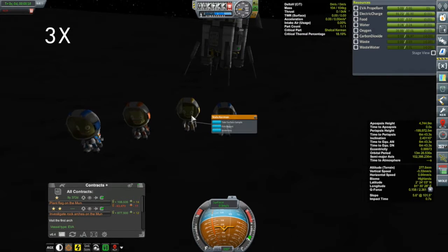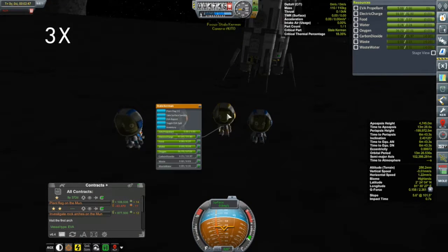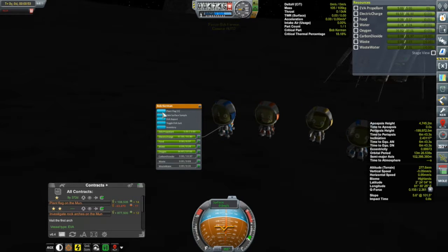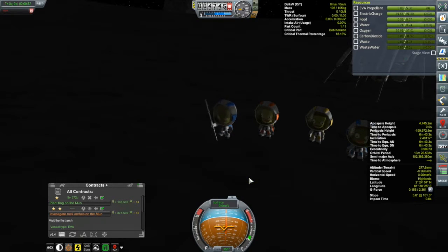We can get started here and get some flags down on the ground. I think it's Bob that should have the honor - he's the most experienced one and he's our commander. So we'll get him to put the flag down.